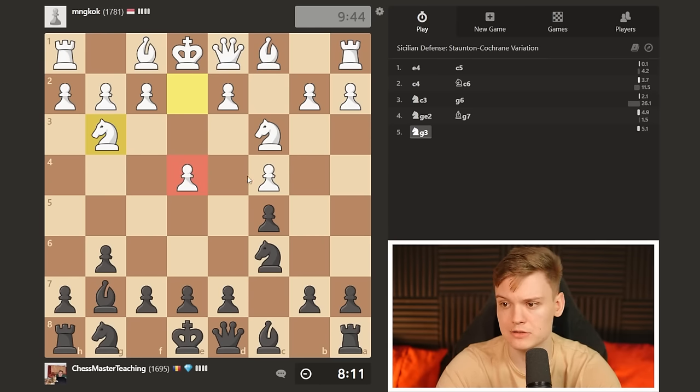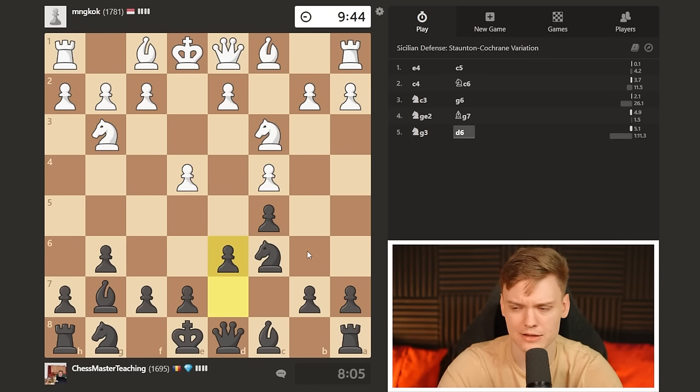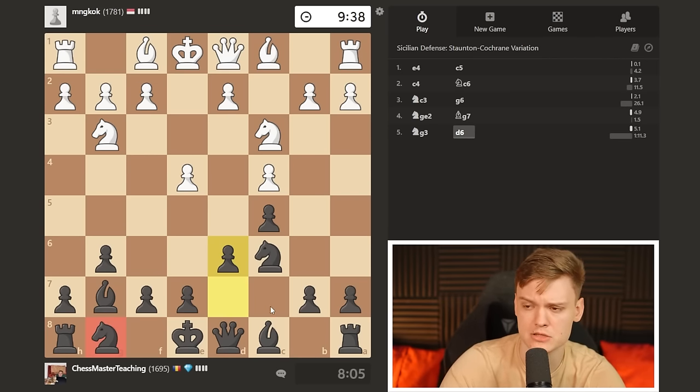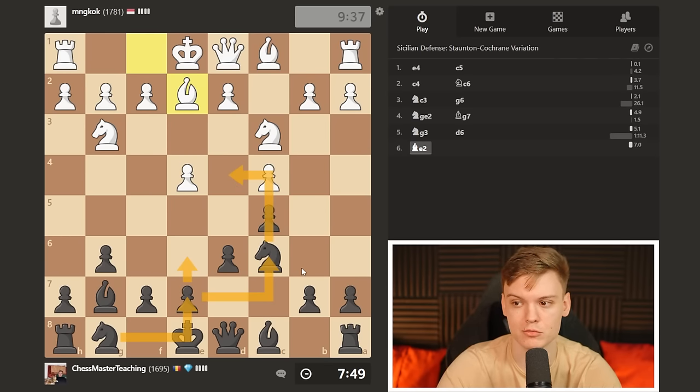Whenever you see a knight on that specific square - say it's g3, g6, or this - always look for ways to harass them using your rook pawn. No matter what color you play. This is very important generally speaking. Now I think I'm just going to play d6. In the accelerated dragon I talk about playing d5 right away a lot, but when he has so much power over d5, that's not really going to be an option. So I'm just going to start with d6, and we pretty much have to decide where to develop our kingside knight.